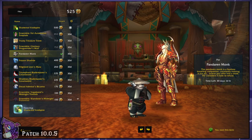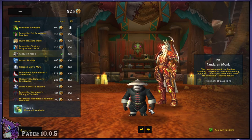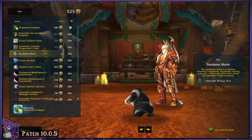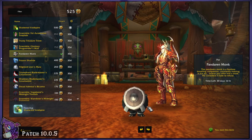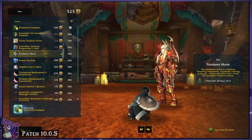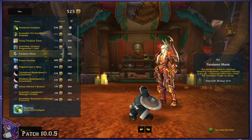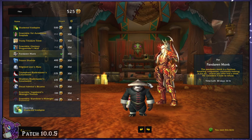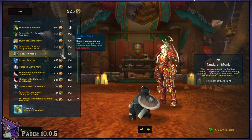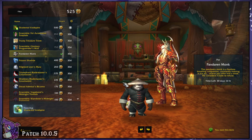Next we have a pet — the Pandaren Monk. This was previously a store pet and has since been moved to the Trading Post. So if you want to get yourself a teeny tiny, old-school little Pandaren Monk as a battle pet, here you go. It's even got a little bottle of something to drink, which is pretty cute. I'm not sure of the price since I already have it, but I imagine it's probably pretty expensive as well.